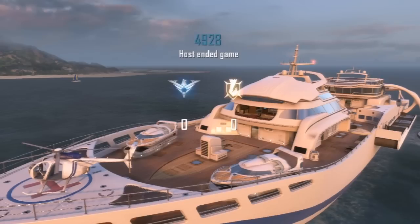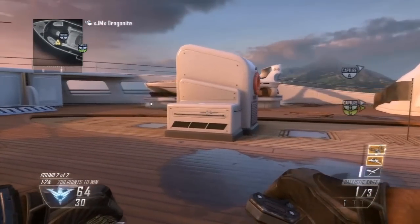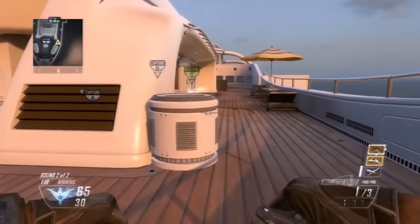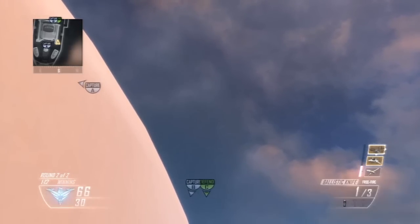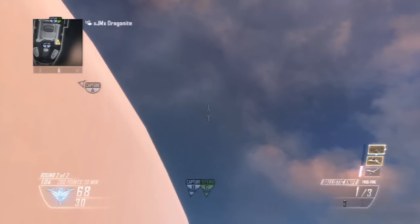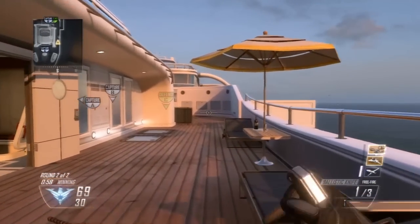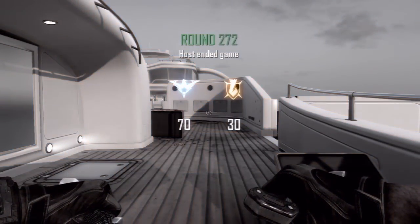Now let's do the other side — if you spawn at A domination and want to throw it over to C domination. Come over to the right and stand right by this barrel, go all the way into the corner, stand up — don't be crouching — bring your tomahawk up and line it up right in the middle of C, then throw it straight up. I like this one a little bit more than the A domination kill because it actually bounces off the top of the boat, which I think is pretty cool.